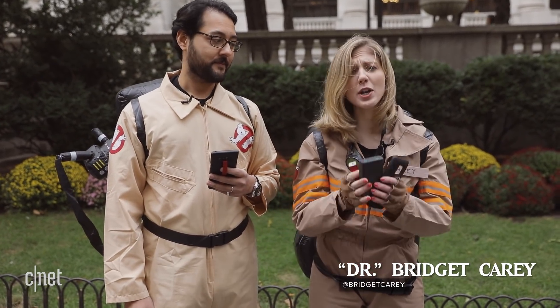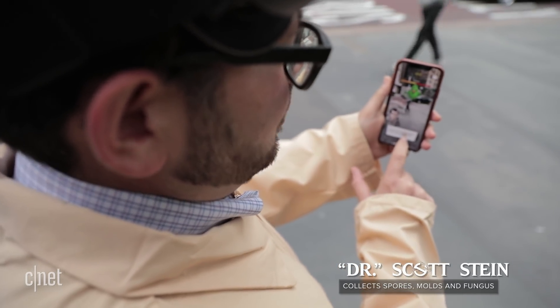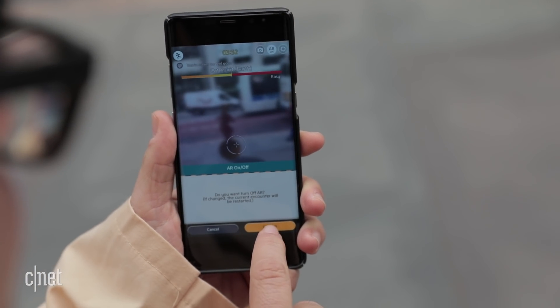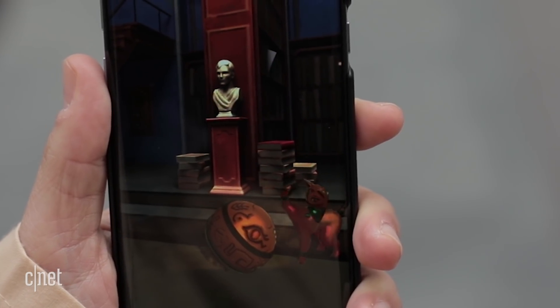Seeing ghosts in the real world with augmented reality is really great, but AR uses a lot of battery life. So if you're going to go exploring supernatural phenomenon in your neighborhood, bring a battery pack. The Ghostbusters game uses AR, which will chew up a little bit more of your battery life. If you want to save on your battery, you can turn off AR. That might not be as fun, but you'll probably last a little bit longer out there.